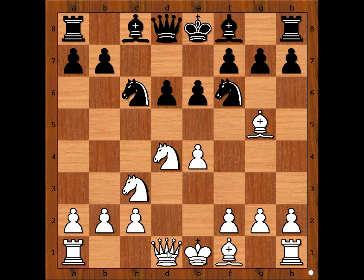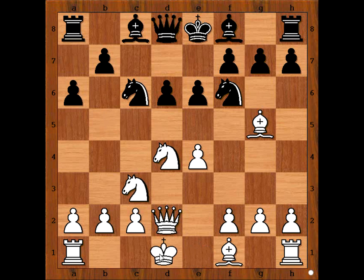e6, queen to d2, preparing to castle queen's side. a6, taking control of the b5 square and preparing b5. Anand castled queen's side.